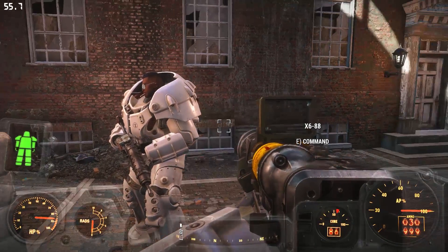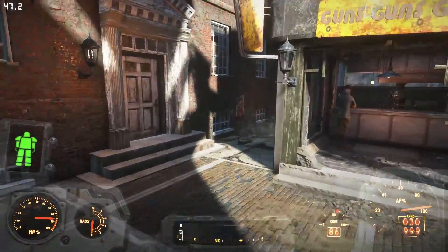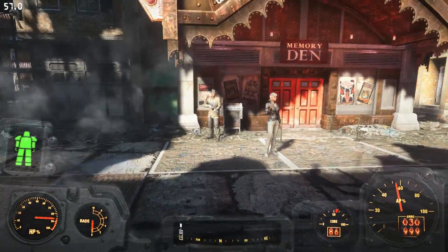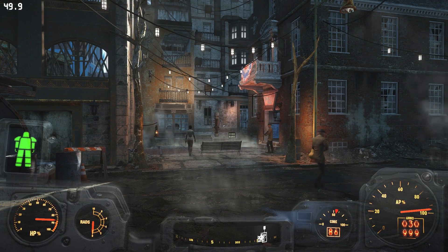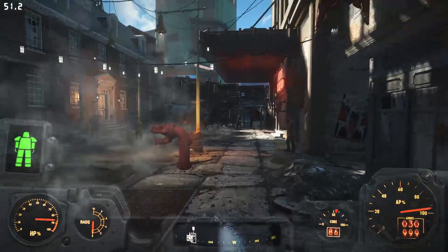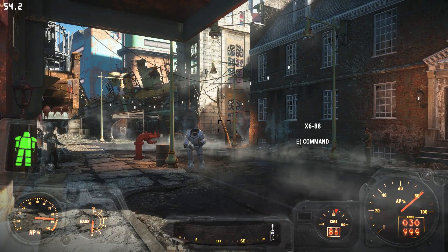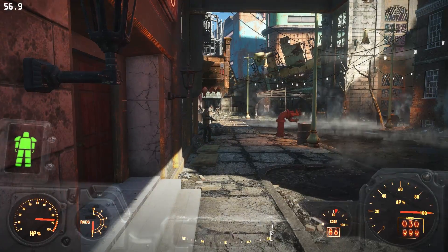So if I put the gun away and do the same experiment again, the shaking will stop. Let's run over here to the other side of Good Neighbor and watch him as he comes to join me. Come on, X6, let's run down here — maybe that'll encourage him to come on up. So he comes on over and nothing happens. My screen doesn't rumble.